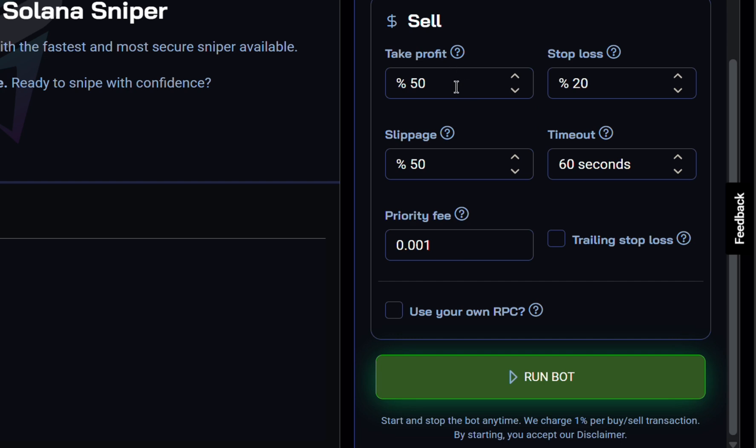For selling, I'll set take profit at 50% and stop loss at 20% to protect my Solana. Sell slippage is also at 50% to guarantee I can get out of the trade. The timeout is set to 60 seconds — if take profit or stop loss doesn't trigger, I can sell after 60 seconds. Priority fee stays at 0.001. Trailing stop is an advanced feature where if the price moves up, the stop loss moves up with it. Use your own RPC is for advanced users with private nodes.